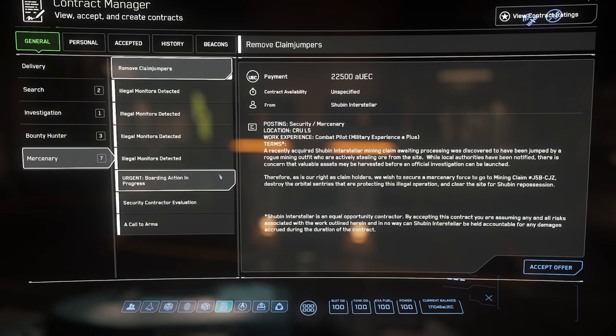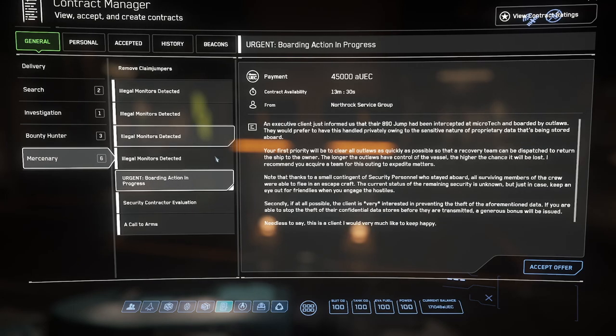This is actually going to be an 890 Jump mission. An executive client just informed us that their 890 Jump has been intercepted at Microtech and boarded by outlaws, so basically we're going to have to go in and take out those outlaws. Your first priority will be to clear all outlaws as quickly as possible so that a recovery team can be dispatched to return the ship to the owner. The longer the outlaws have control of the vessel, the higher the chance it will be lost.